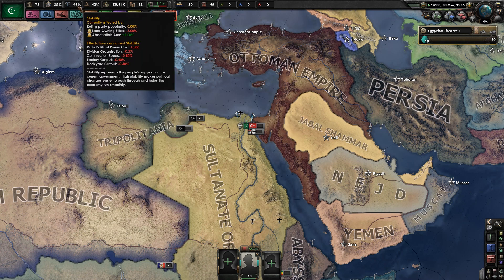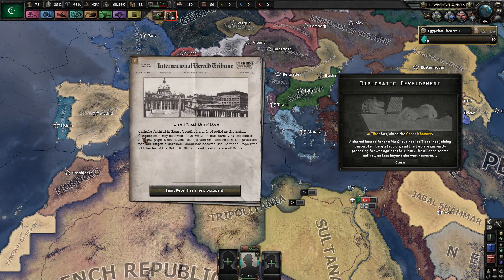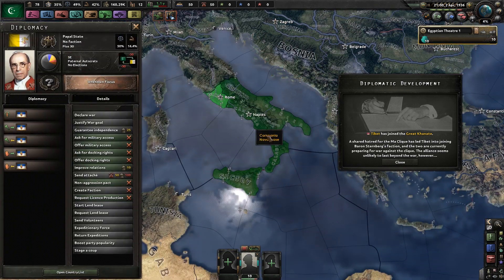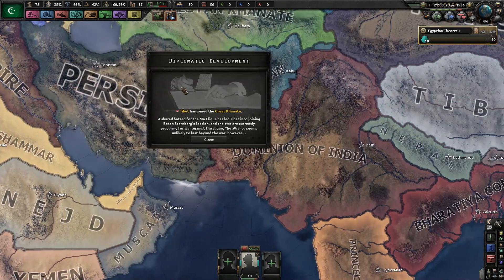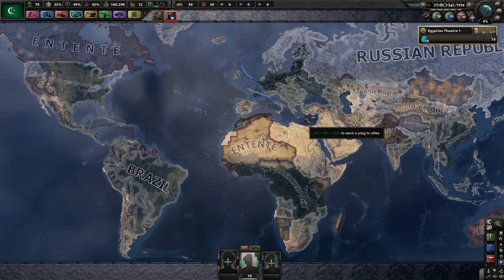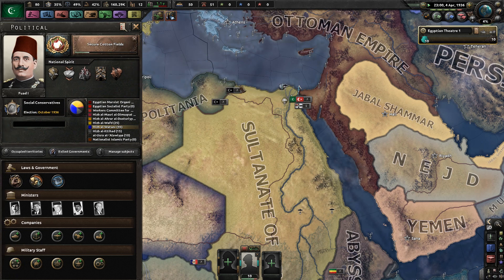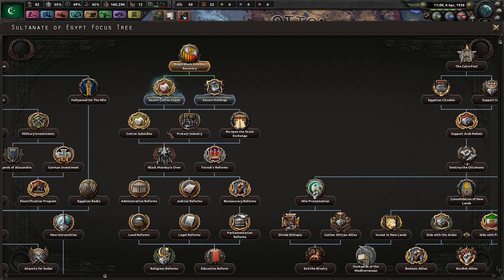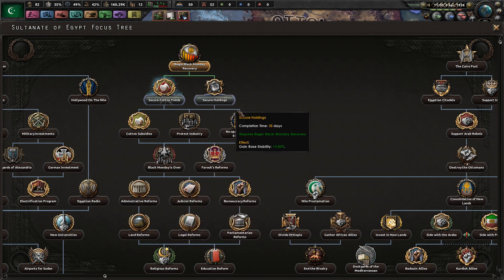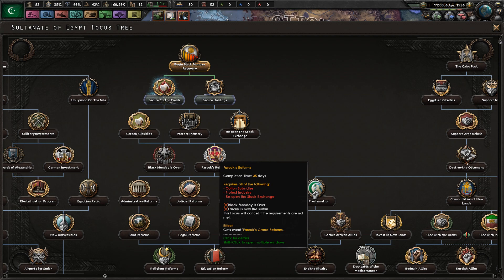We probably will go directly for some civilian factories and then try to remove the National Spirit of Black Monday ASAP. Then we'll worry about securing our holdings and get down to Farouk's reforms — you actually can't do this until Black Monday is over anyway. We also need Farouk to be the Sultan. Let's go for some more research speed — I'm just trying to undo a lot of the negative impacts we have from an illiterate populace. As long as we are always focusing on building up our industry, that's fine. I'm not really worried about getting better military equipment quite yet — not until we have a strong economy ready.